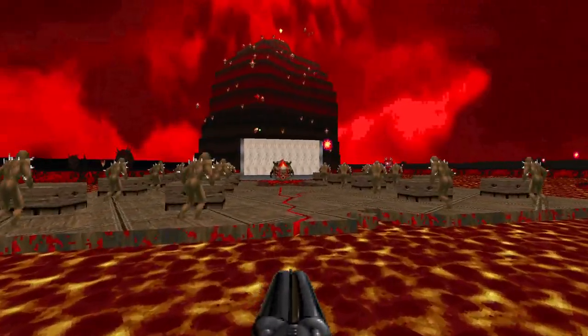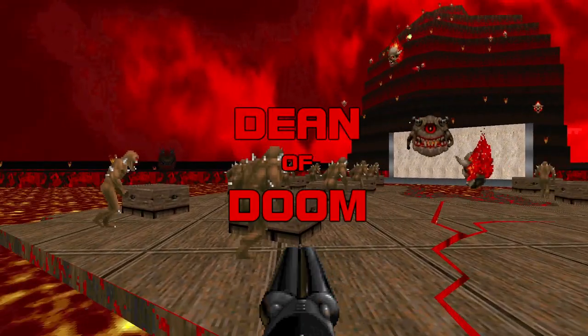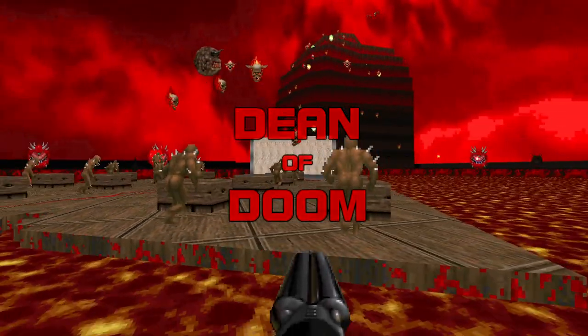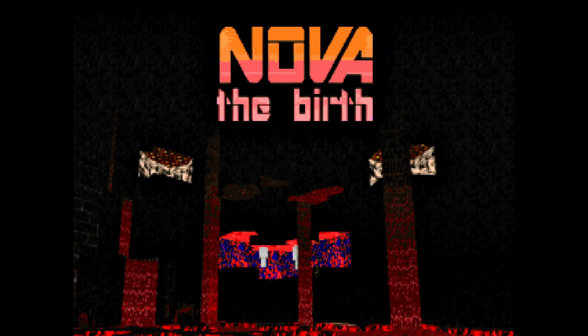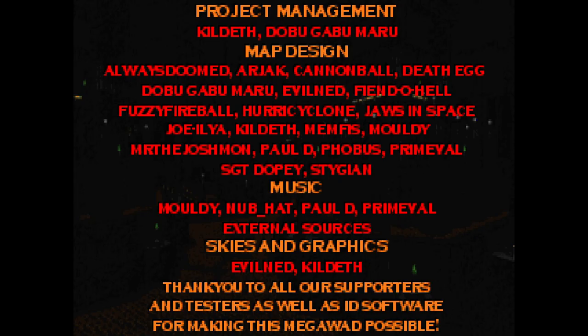Hello there! I'm MtPayne27, and this is Dean of Doom, the show where we give grades to classic and contemporary Doom wads. Today's episode will be dedicated to Nova The Birth, a 2014 megawad sprung from the mind of Michael Kildeth Kilderry. The project took flight in late 2011, and landed with the help of co-pilot Daryl Dobugabumaru Stefan roughly three years later.